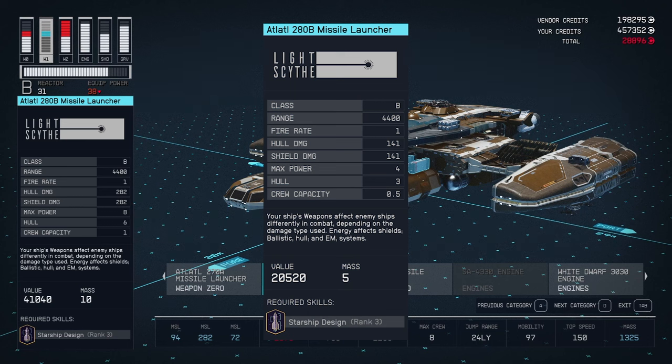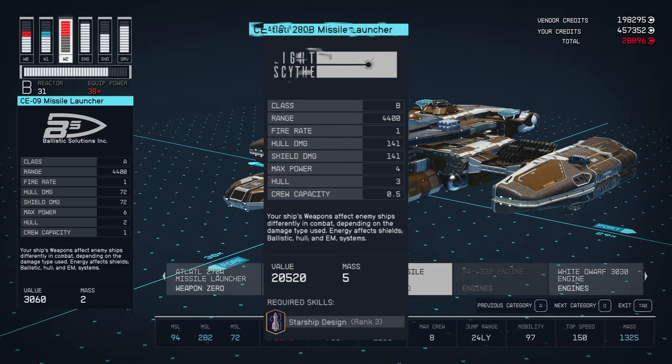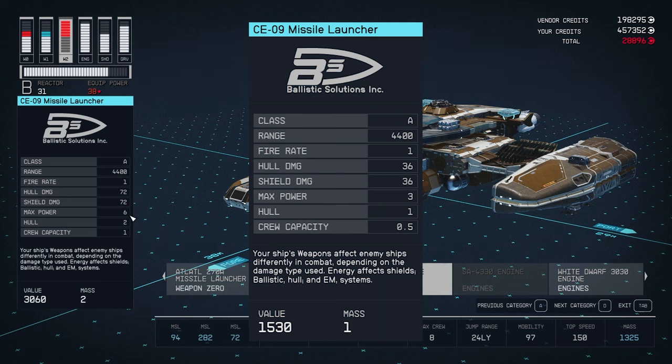The next one is the 280B, which is going to be 282 hull damage and 282 shield damage. It's actually 141, but since I have two of them installed, it shows the total damage output with a max power of 8. The next is the CE-09, which has hull damage of 36 and shield damage of 36, max power of 6, same fire rate, but the volley size is a little bit different.